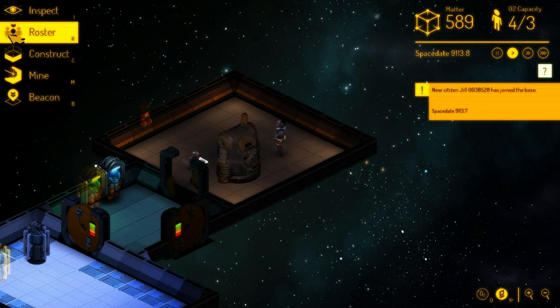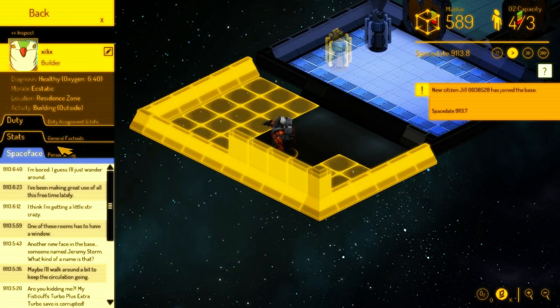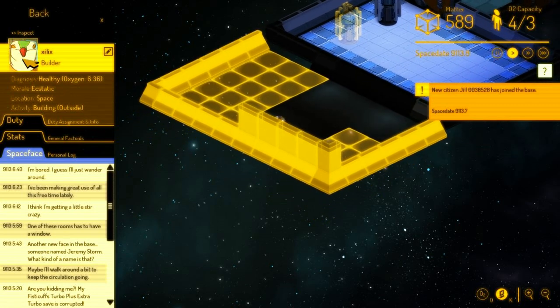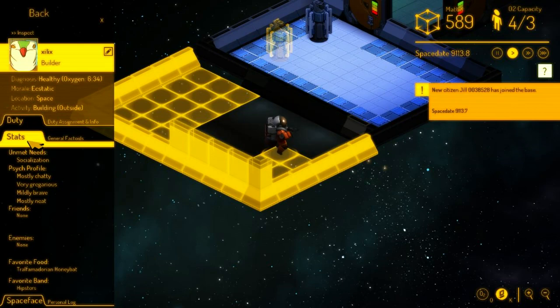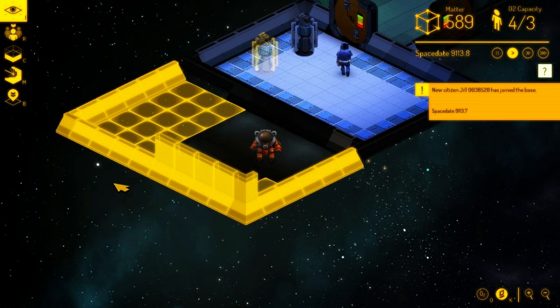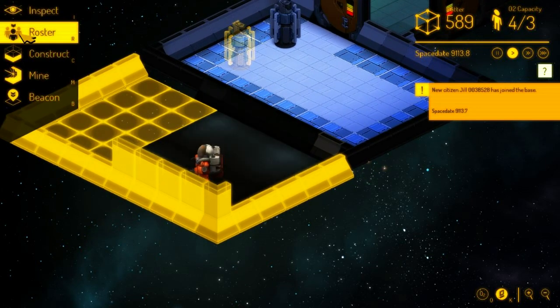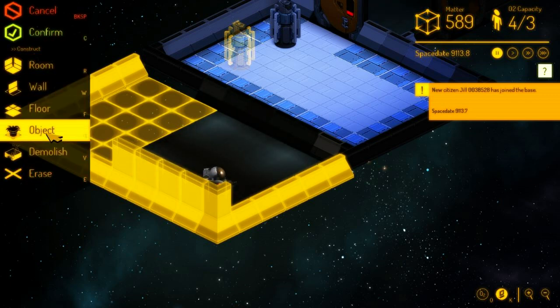New citizen Jill has joined the base. We have Eva, Jill, and Zillix. Zillix — I don't know, looks like a parrot or something. No enemies, mostly chatty, very gregarious. All of these stats are apparently important. I'm sure if you played Dwarf Fortress they all make sense to you. I've never been particularly good at Dwarf Fortress, which is one of the reasons I have never played the game on my channel. And to be honest, I don't think I can make it funny.